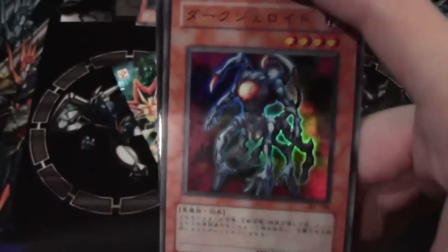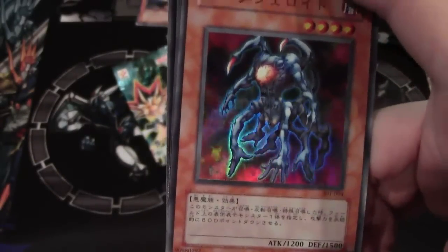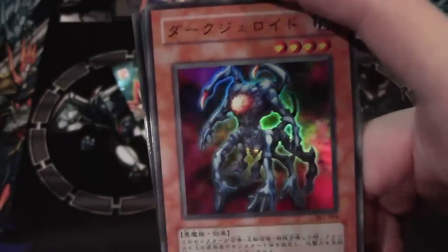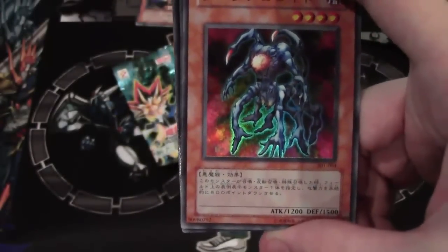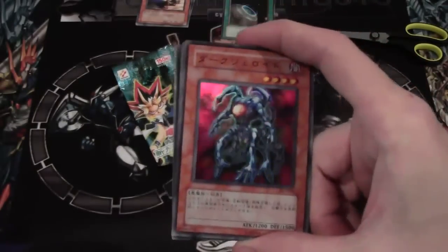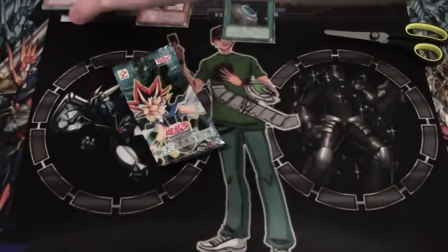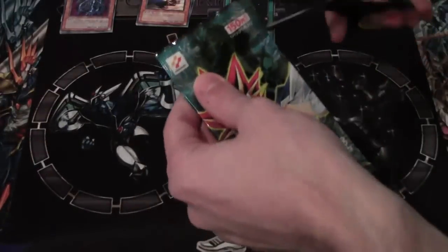Oh cool, we got a holo Dark Jeroid! That's pretty cool. I don't know if that ever made it as a holo over here — I think I remember it as a rare. That looks freaking awesome though. I think Chaz used this in GX, like when he's gathering cards on the island. That's one of the creepiest looking cards — reminds me of something from Aliens vs. Predator or something.